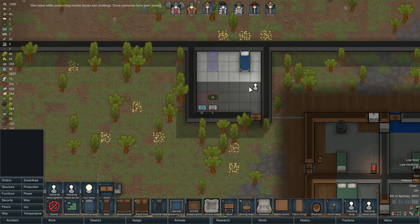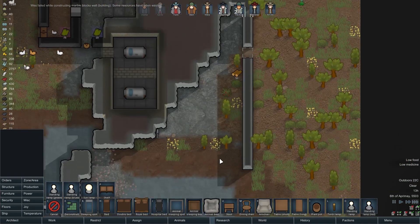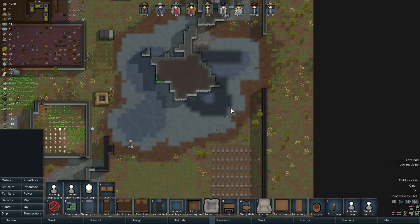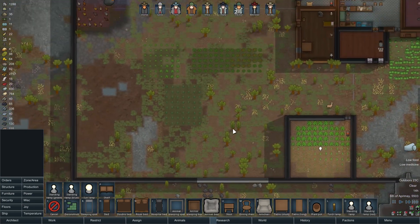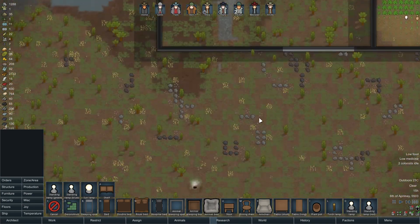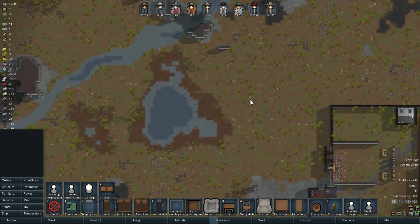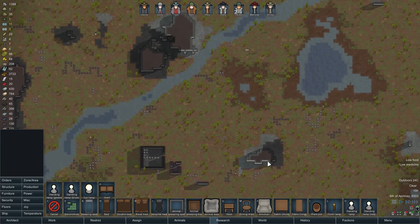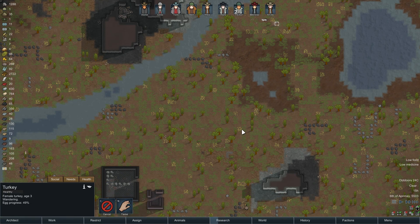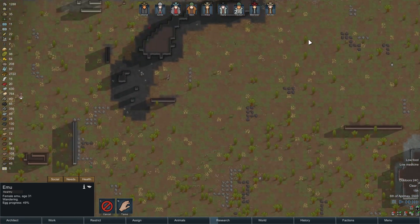I'd like to build at least one more bed in here for hospital use. Clearly we need more food too — this is a bit of an issue. We don't seem to have enough food most of the time. He's had some hunting jobs, maybe some things around here to kill, and then we're going to plant a crap ton more food as soon as I get this taken care of.